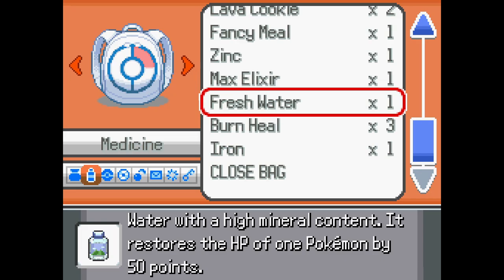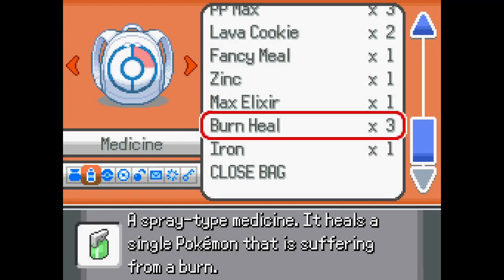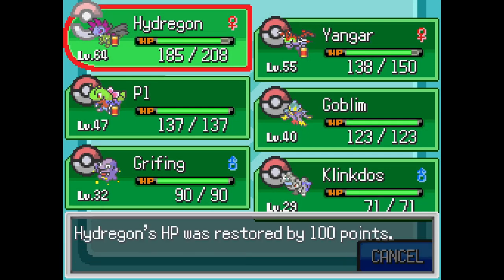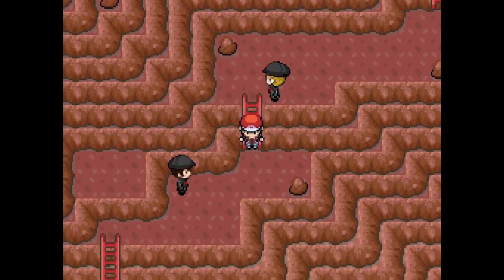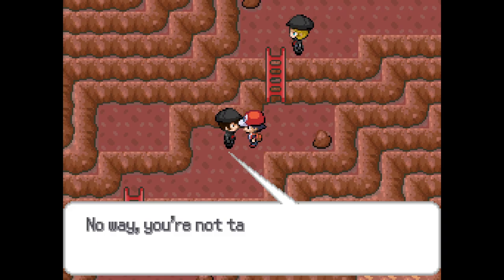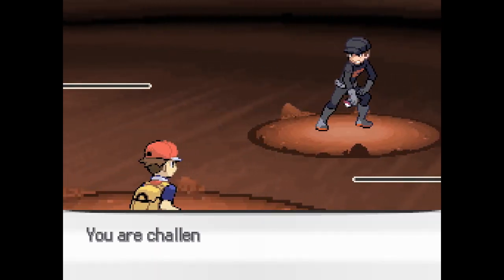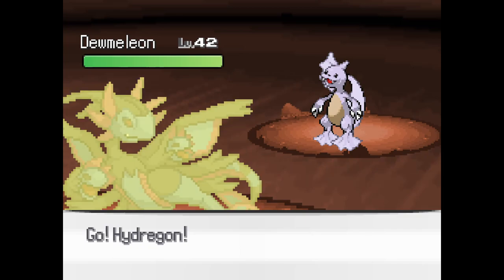I need a heal. I'll give you some fresh water. And a fancy meal. Sweet. No way. You're not talking to the boss. Am I going to have to fight Giovanni for a third time? And a fourth when I have to go get the badge? Oh, Zoomelion.